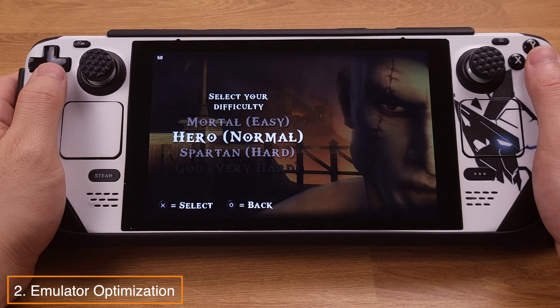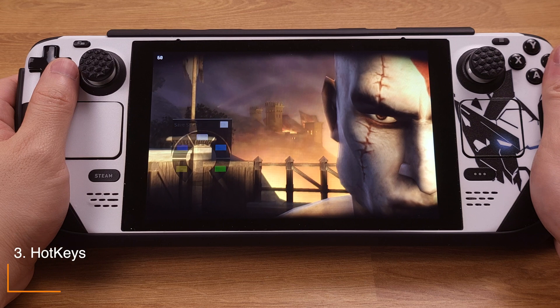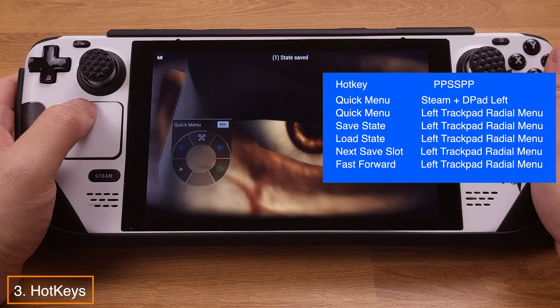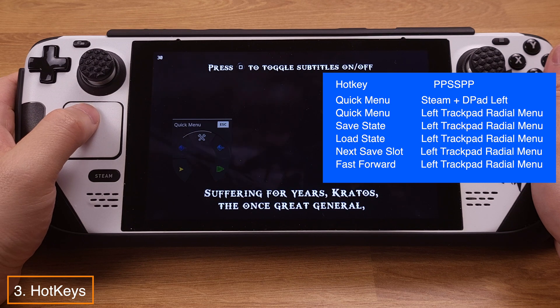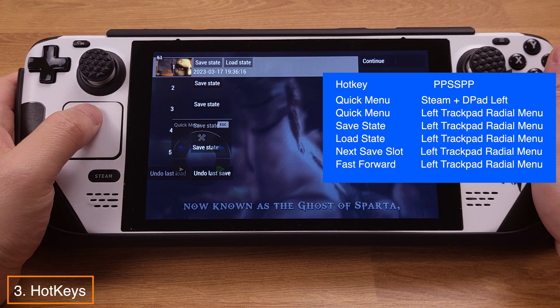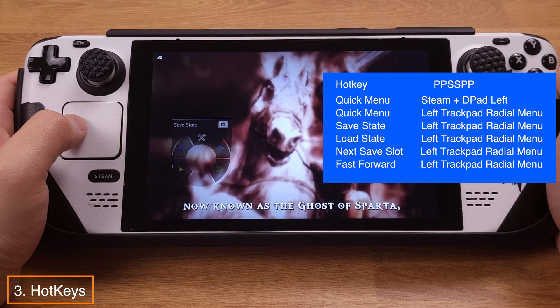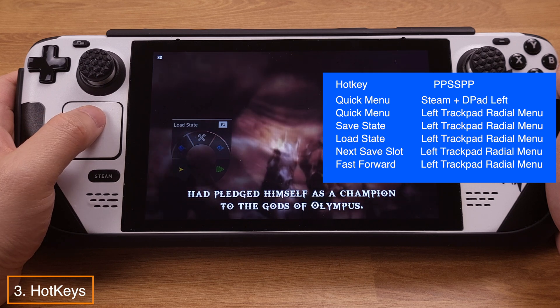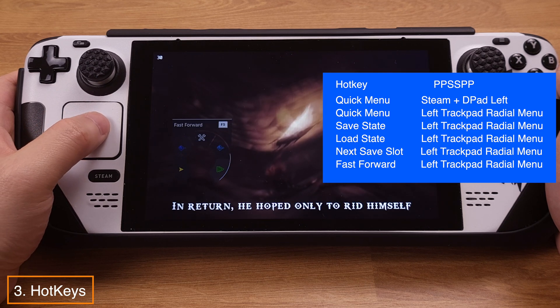That's all for the emulator optimization. Now let's look at the hotkeys. If you touch the left trackpad, it will bring up the radial menu. From here, you can access the quick menu, save states, load states, next save slot, and fast forward. This is pretty handy to use during gaming. That's pretty much all for this chapter.